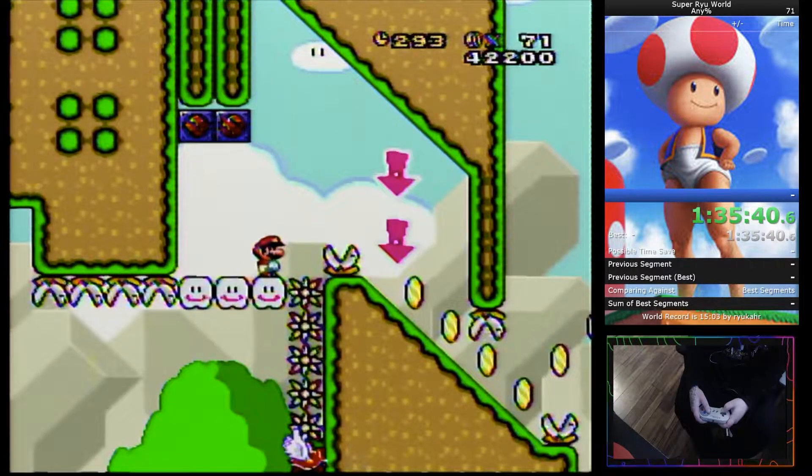Alrighty, you just want to do a low spin jump there, sometimes with a regrab depending on your trajectory. And the next part is explained in the text boxes above you. Just don't push left or right while you're in the air and you'll keep your speed. And throw the Koopa shell into the unethical hitbox.